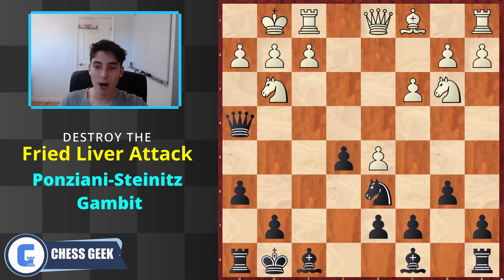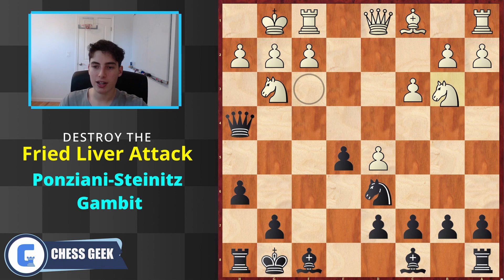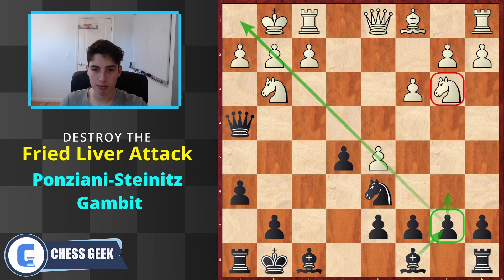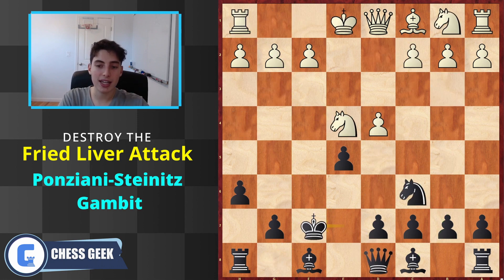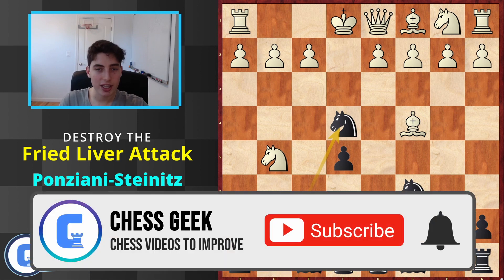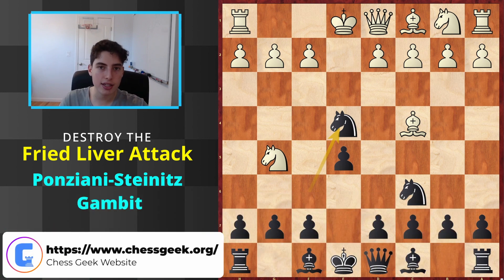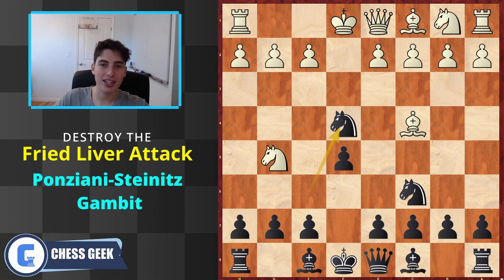That's basically everything. Their best case scenario is a position where they have to be super precise, and with a small natural error like knight to b3 we're already very happy and equalizing. If they make earlier mistakes - after knight takes e4 or knight takes f7 - we're much better with great tactical ideas. A very fun position to play with black that gives you tactical, aggressive, initiative-based attacks. Hopefully you enjoyed this video - let me know what you think, subscribe if you're new, and check out my website for the full list of projects and masterclasses. See you in the next video!